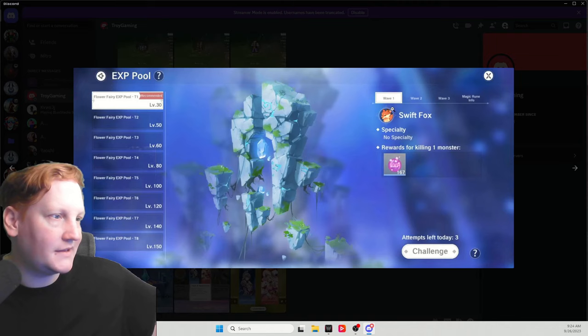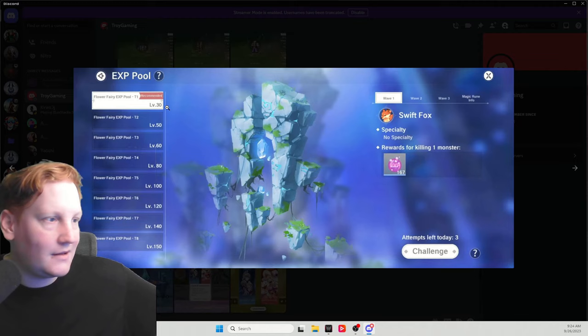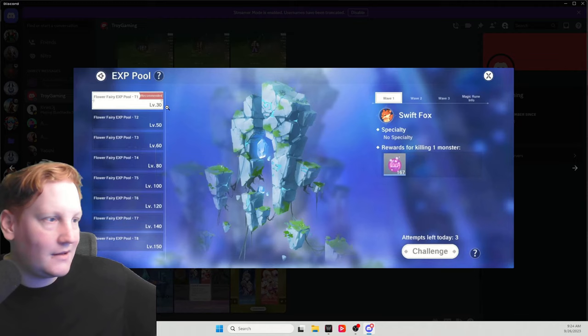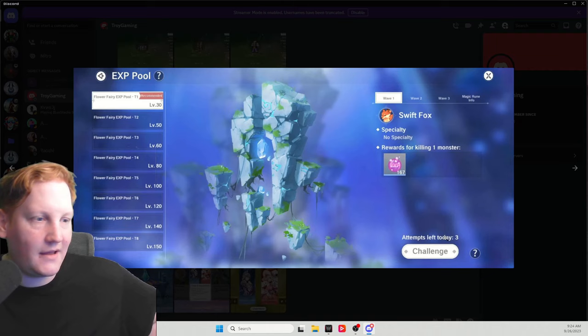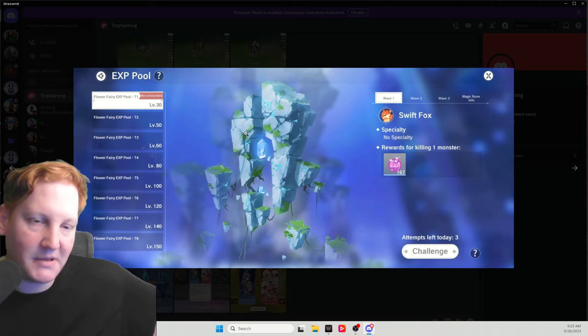EXP pool that you unlock at 30 — you're going to end at level 56 or 57 today. You're going to hit the next tier today. This isn't three attempts per one — it's three attempts per day. So you do the one attempt so that you can get the XP for doing it daily, and then you wait till level 50 and come back and do the other two.